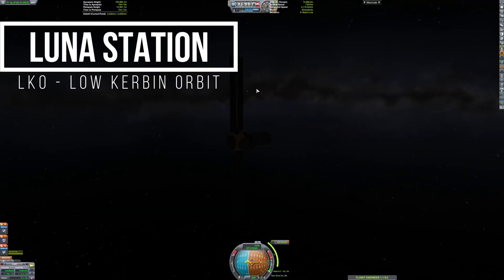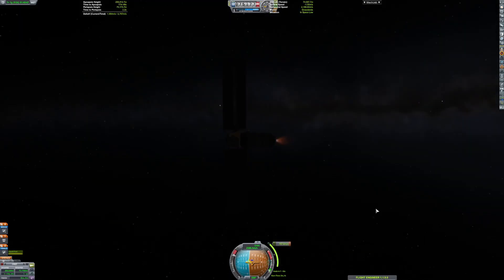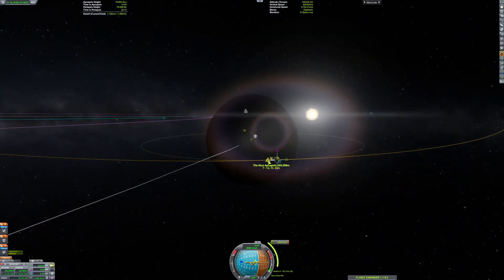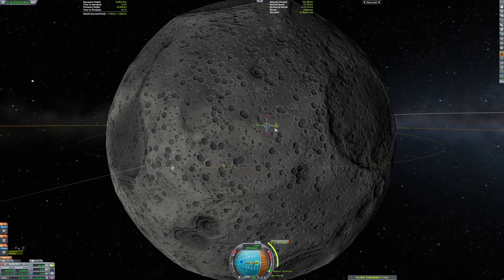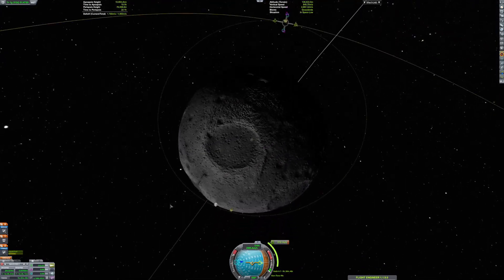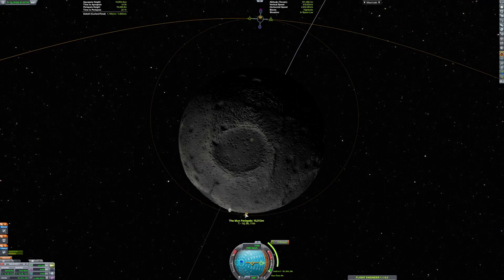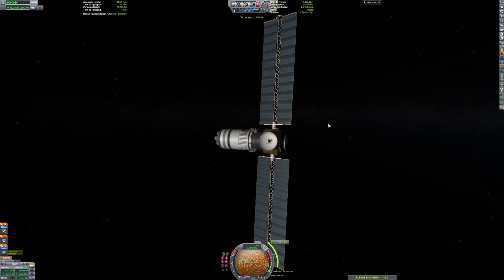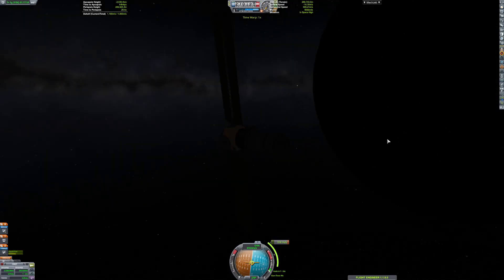We're going to Luna Station. We launched this several episodes ago, but I forgot to actually put it in its orbit around the Mun. Here it is, currently doing its insertion burn to the Mun. It will be on a fairly equatorial orbit. I know this technically doesn't work in real life, because you're never in just one sphere of influence when it comes to actual gravity, but in KSP it works. That's all I'm gonna say.